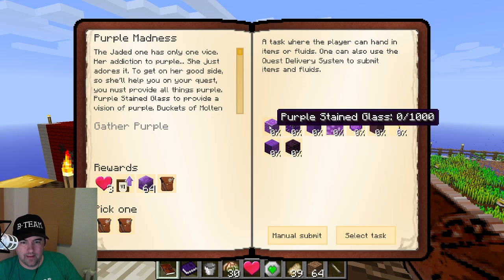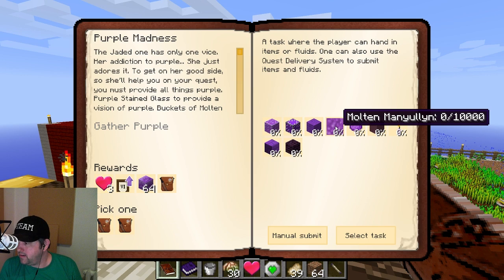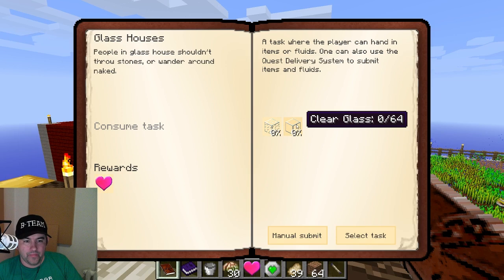Purple madness - thousand of these, thousand of these, thousand of these, ten thousand multimanilium. Where in the heck am I gonna get that? I mean that's a hundred buckets of it - where am I gonna get that? I'm gonna have to go to the nether because I don't have that stuff otherwise. Thousand purple stained clay, thousand candles, ten thousand of these planks - it's gonna be nasty, it's gonna be very very nasty. After I finish these two it's ten thousand of each - it's a really tough one. And then I've unlocked the end.